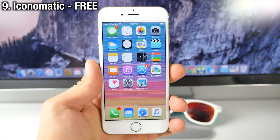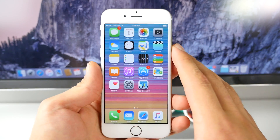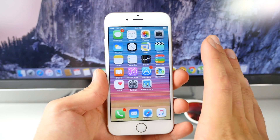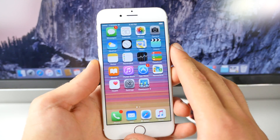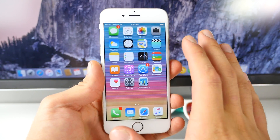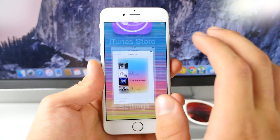Here's Iconomatic — it's just been updated for iOS 8.4. If you notice, there's a drop shadow on every single application — that's something Apple took away since iOS 6, when we had a more flat design. Iconomatic brings back some depth to your icons and, as you can see, it does make sense on iOS 8. Let me go ahead and show you some of these settings.